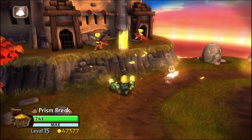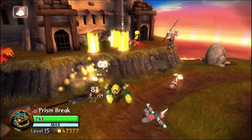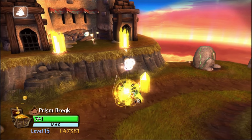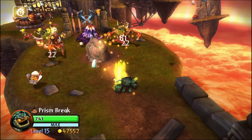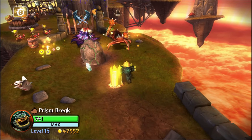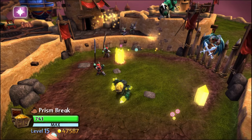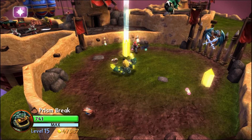Specifically, he gets the upgrades: Energy Beam Attack does more damage, Energy Beam splits into three when refracting through a Crystal Gem, and the Energy Beam has increased attack range. One other important thing to note is that I'm using the Series 2 Prism Break, which means I get the WowPow. That allows you to hold down the beam attack and press the secondary attack button to send a shockwave down the beam, dealing massive damage to all the enemies nearby — and I mean massive.